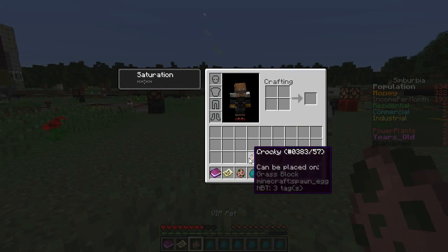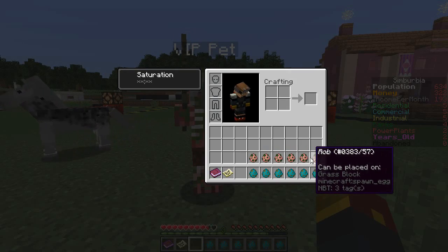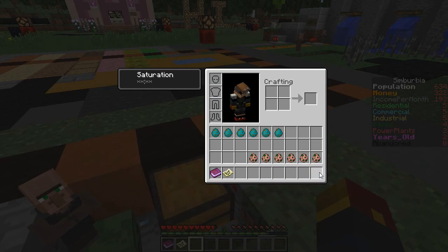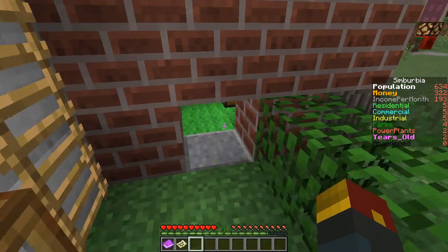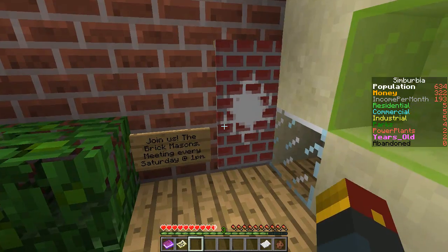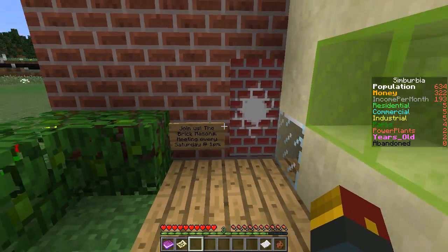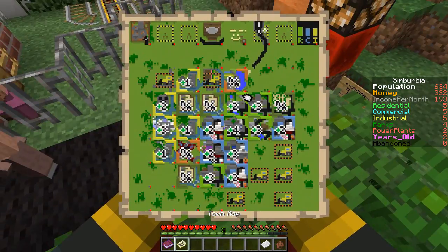VIP pet. We can place you — Crocky. They're all just stupid pigs and zombie pigs and zombies, so we're gonna leave them for the time being. I don't really know if I'm even supposed to technically be using them. But that's what was in this plot right here, Melrose Place. We can always use more foo foos, to be honest with you. I don't know what this is — I can never figure out what this is. It doesn't look like there's anything behind it.